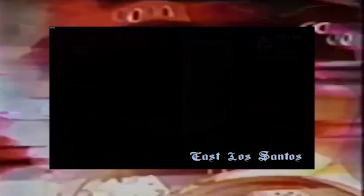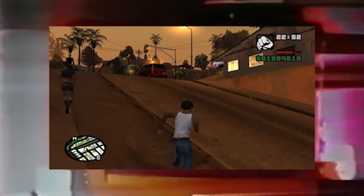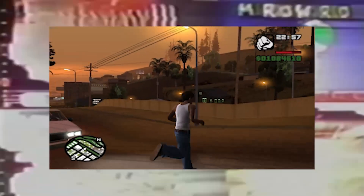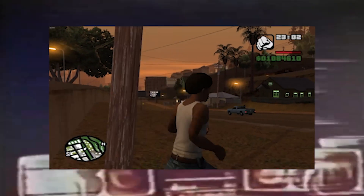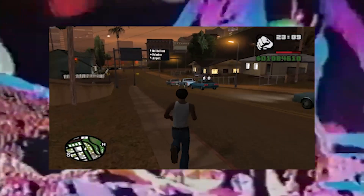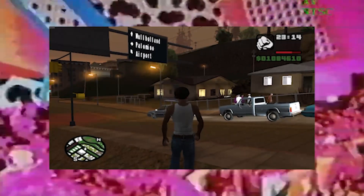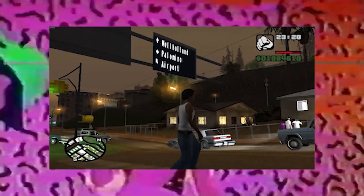San Andreas has a pretty massive map for something from 2004, and there are quite a few nooks and crannies. But one of the things you'll notice is that a lot of it doesn't make a lot of sense — there are entire buildings that just have windows but no door, and some places that have no door, no windows, or anything. No way to get inside. It's kind of spooky, very liminal in that way.